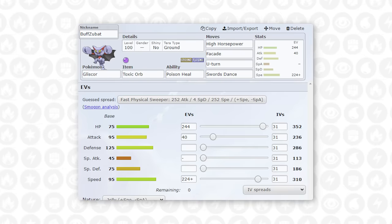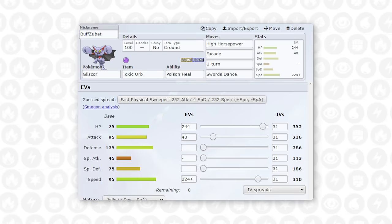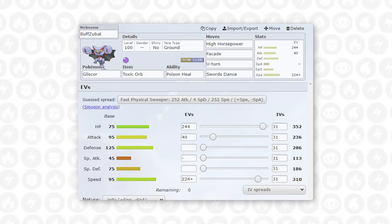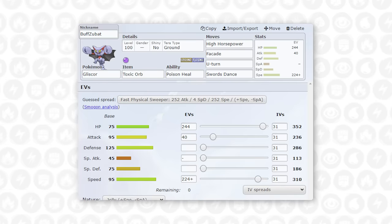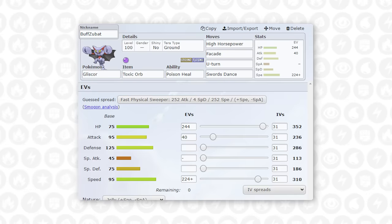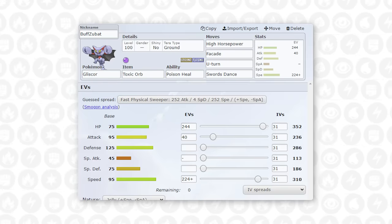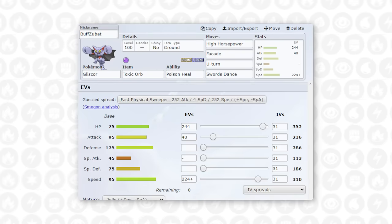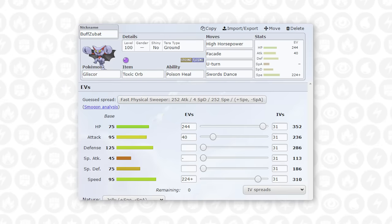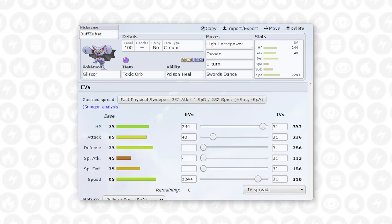Next up is Gliscor. This thing is very important for taking attacks from the Sneasler — I really want to burn that Unburdened and switch this in. They don't have any ice coverage so it can't really touch me. I also have the potential to go for a Swords Dance here; I can bluff that this might be more of a support set with Stealth Rock, get up a Swords Dance, and Facade does a lot even to a defensive Rotom. I'm running High Horsepower over Earthquake because of the threat of grassy terrain being up — High Horsepower is unaffected by grassy terrain unlike Earthquake, and I can get solid damage on something like Archaludon. With the Swords Dance, Gliscor outspeeds quite a bit with speed investment.